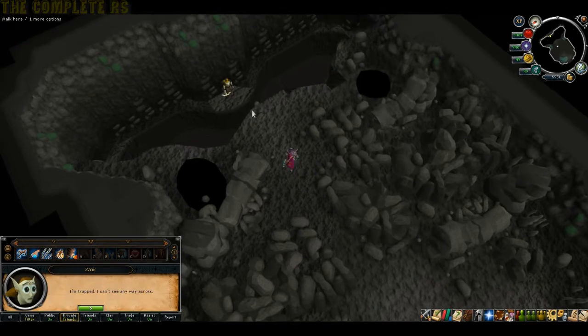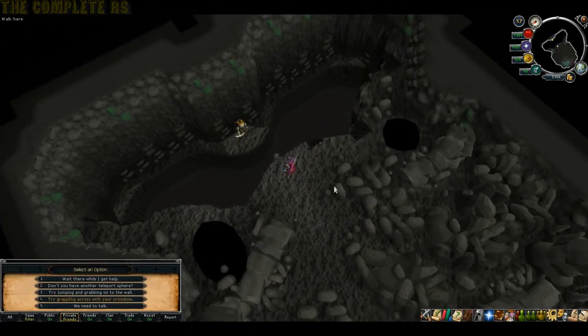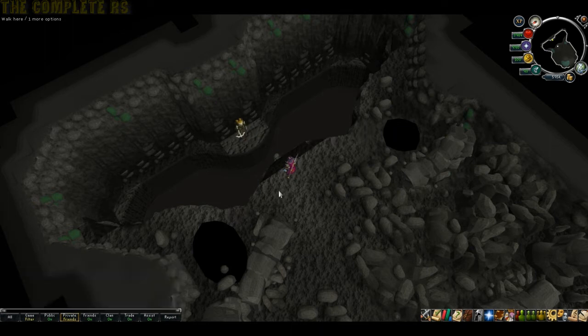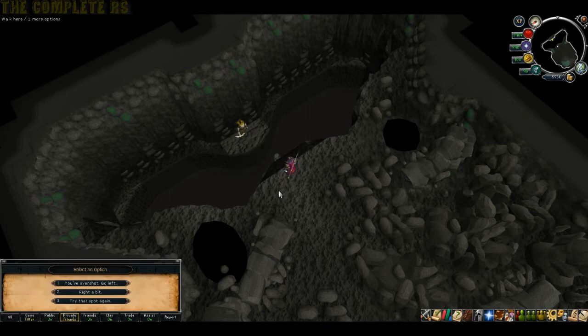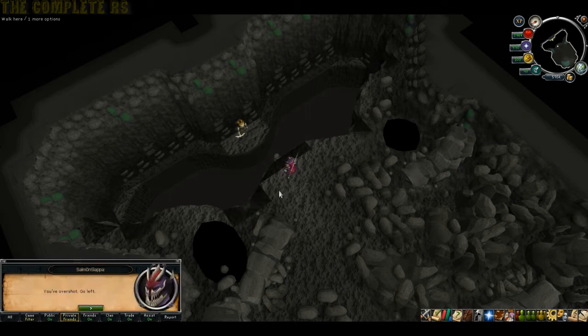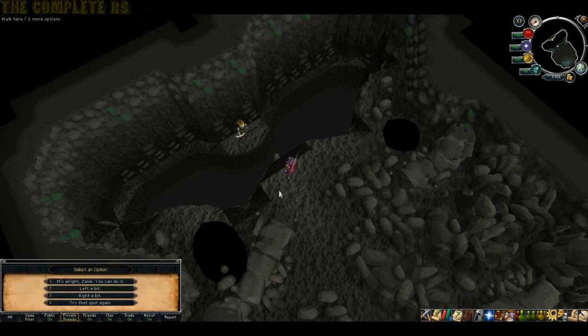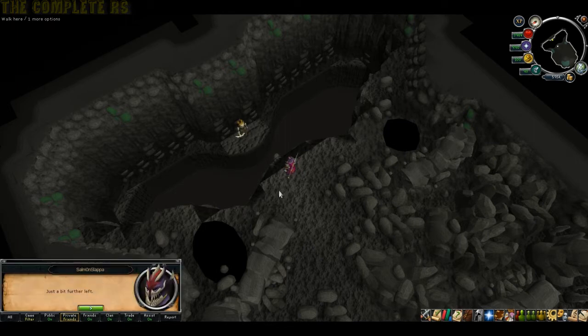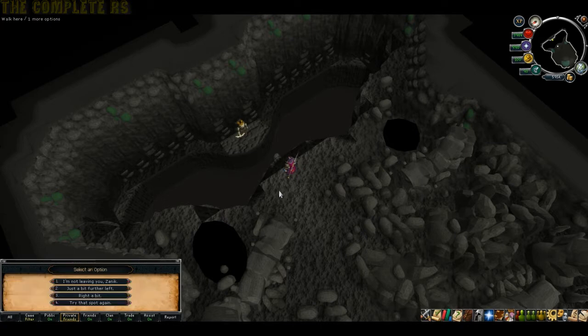Go ahead and talk to Zanuc and tell him to try grappling across the chasm. Tell him you can see where he can catch it. Direct him towards the little sticky-out bit we can actually grab hold of. Tell him he's overshot it. Eventually just tell him to shut up and get on with it, and he'll finally grapple it.